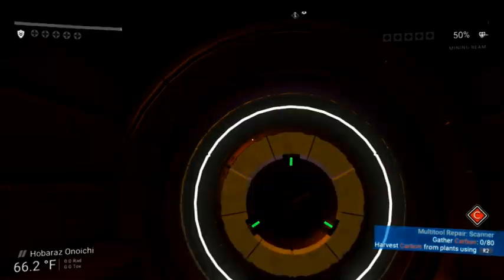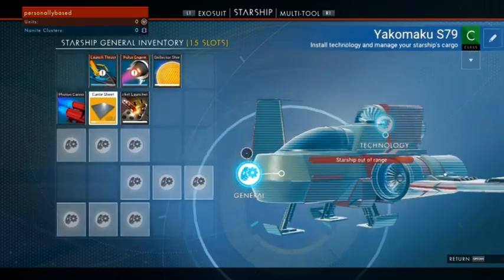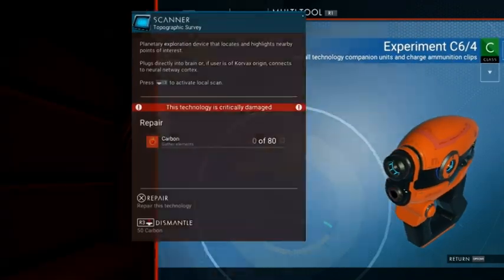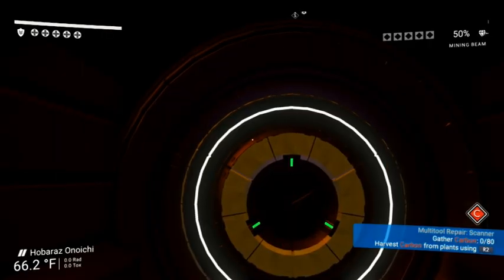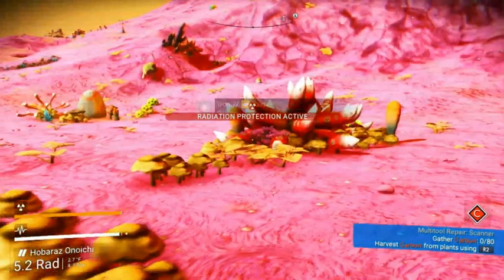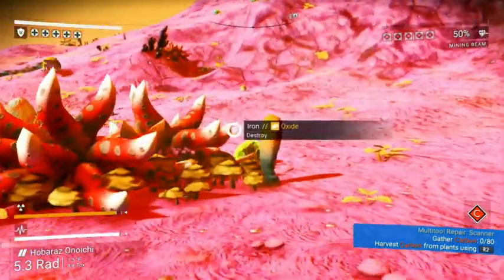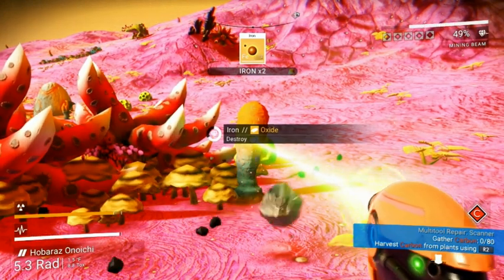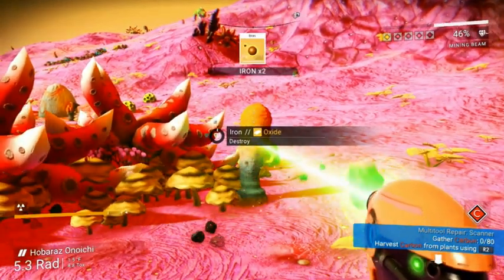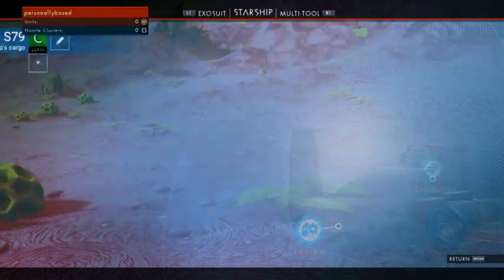I really like how this ship looks — I actually want to keep this ship until I get a freighter. Let's check options. Multi-tool repair: scanner — gather carbon. I need iron first. Let's go ahead and harvest carbon. I need iron — we need 40 pieces and we have 25. I need to get the landing and scanning done — that's the easy units. There goes a sentinel, I do not need his attention right now.